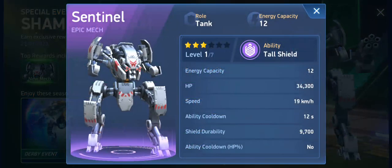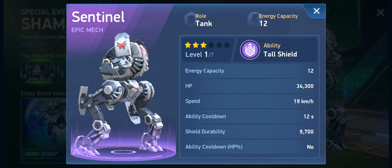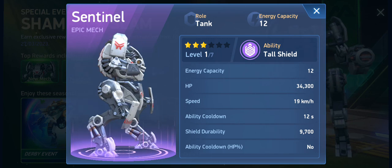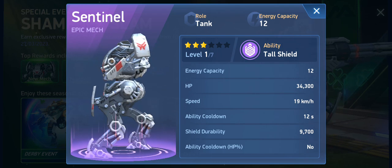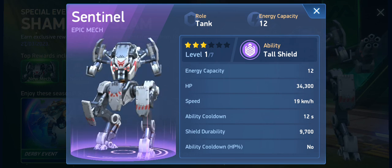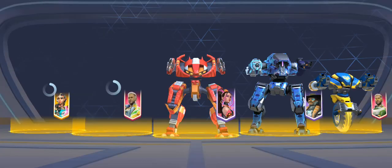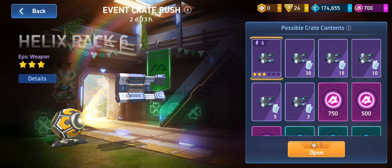We got the Sentinel — this is a new tank mech. Like all the tanks, it has a max level energy capacity of 24. You get it at three stars, and of course it's one of those mechs that you have to pay a hundred dollars for.